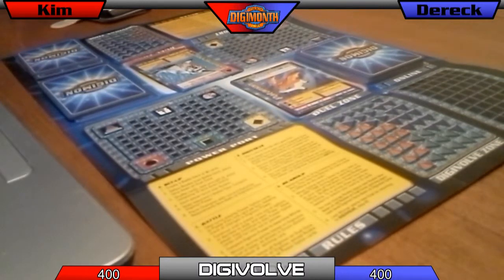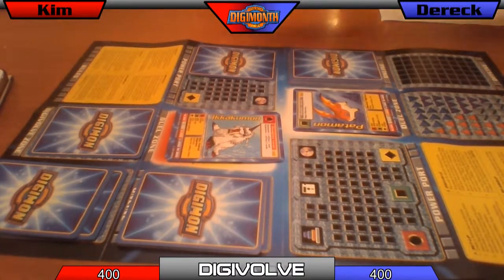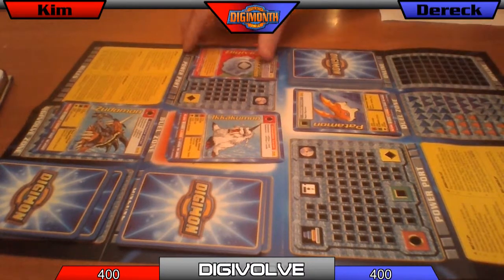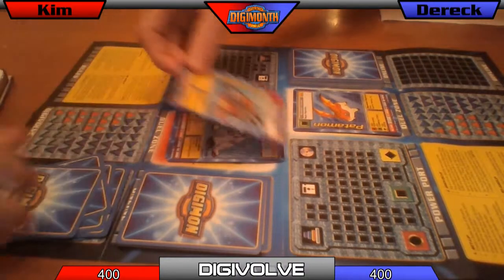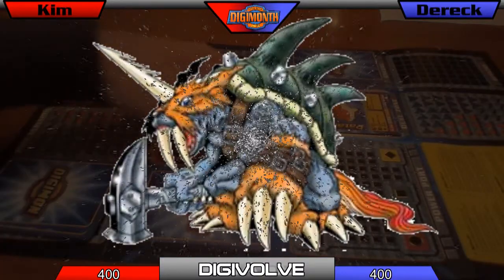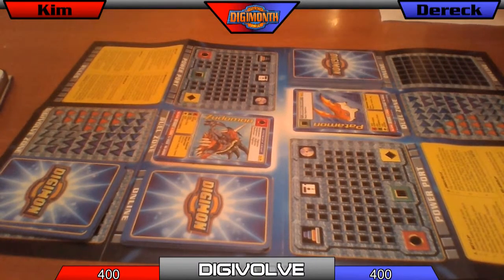So you're first player — you're digivolving first. Is this the first time someone's reached ultimate? We're gonna reveal these: red and green. So you're Ekakumon plus Digivice, which is red. This goes offline. And now you're a Zudomon. That's ultimate level. So where does that put us? I'm doing 360, you're doing 390.